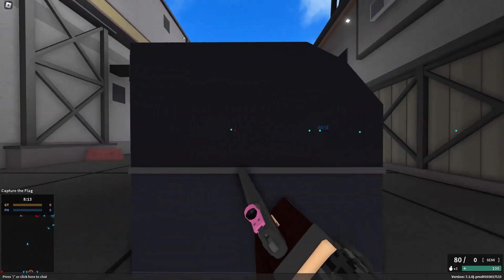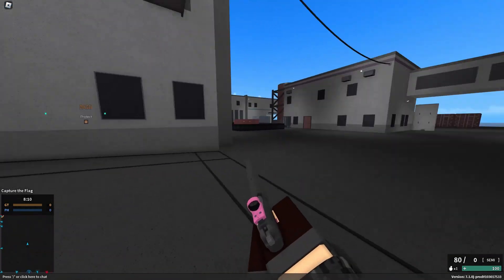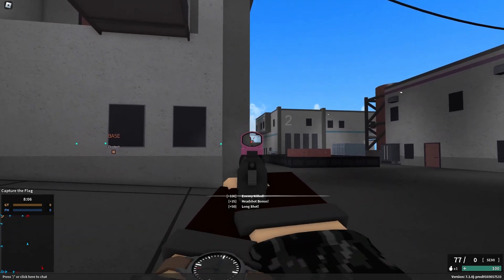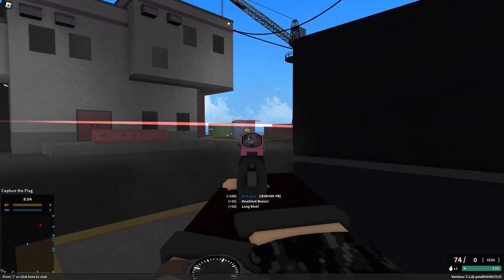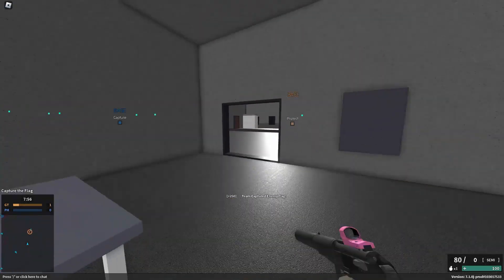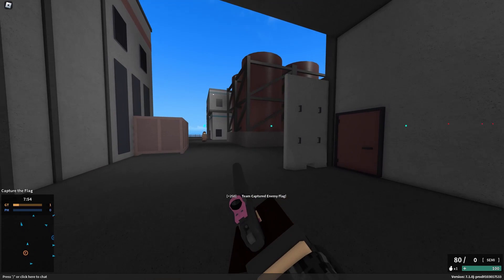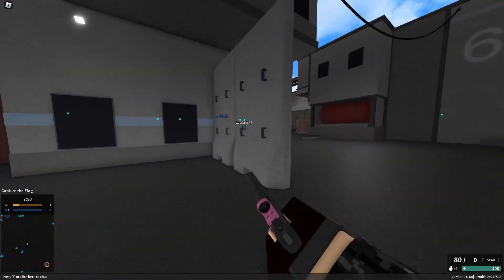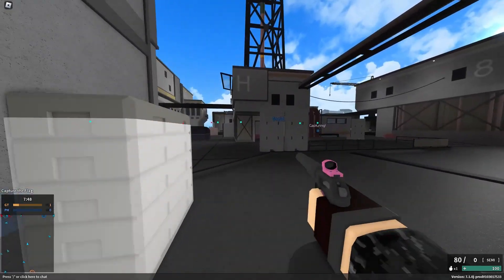On the surface, the PB looks like your average run-of-the-mill, low magazine size, high fire rate pistol — able to 2-shot kill to the body at close range, but it also has the uncommon ability to 1-shot kill to the head at very close ranges of around 20 studs, which is about the length of an in-game car.